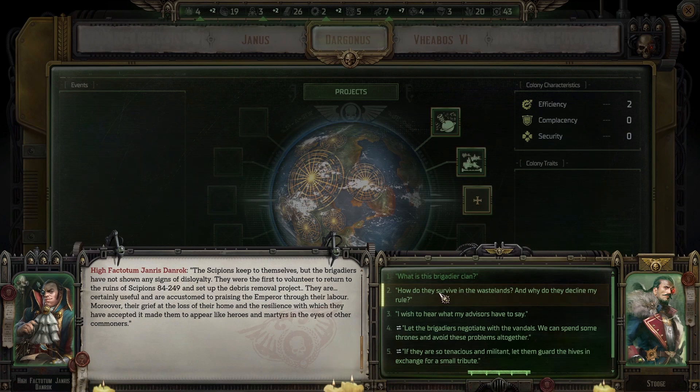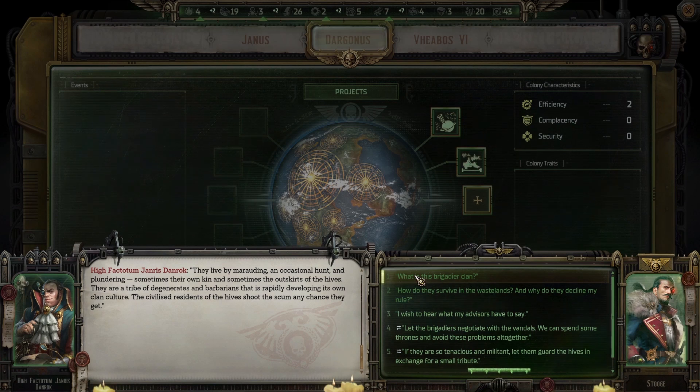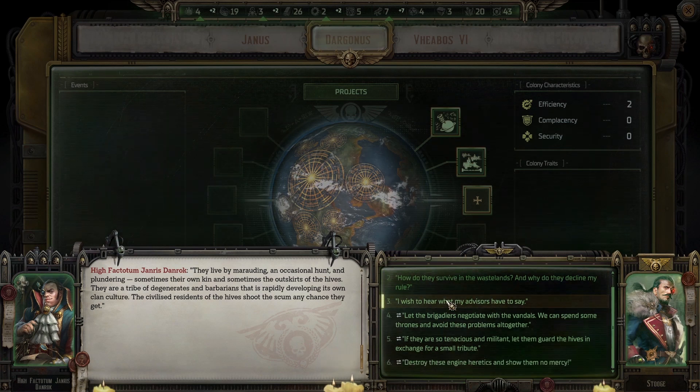How do they survive in the wastelands and why do they decline my rule? They must always be wary of acid rain and hurricanes. They get food from abandoned outposts, paying with the lives of those killed by autonomous security systems. Water and prometheum are rationed very strictly. They live by marauding, occasional hunting and plundering — sometimes their own kin, sometimes the outskirts of the Hive. They are a tribe of degenerates and barbarians rapidly developing into its own clan culture.